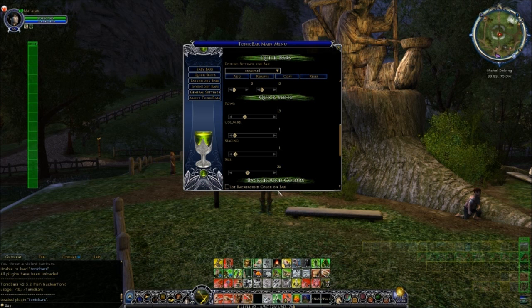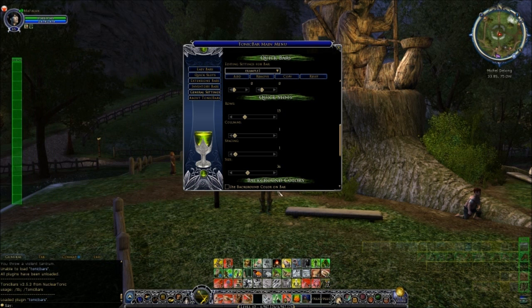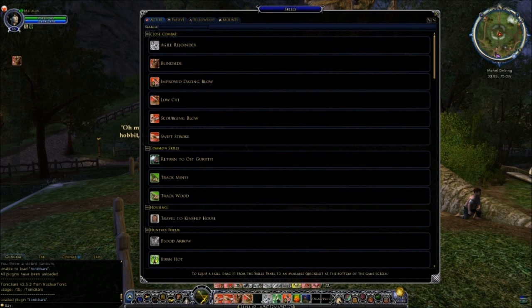Once you've picked your bar's size and orientation, you then want to position it correctly on your screen. You can only do that through having the Tonic Bars main menu open like this - you just click on the top of the bar and you can move it around.